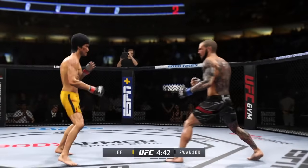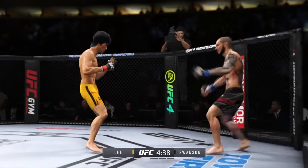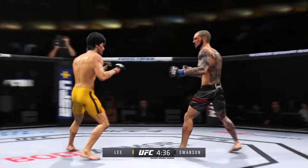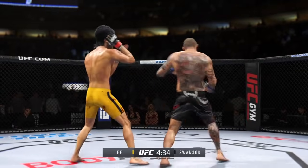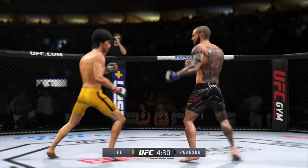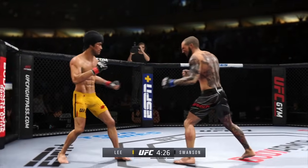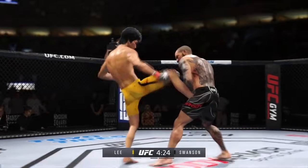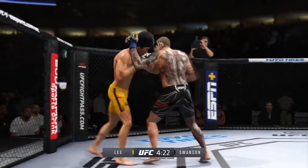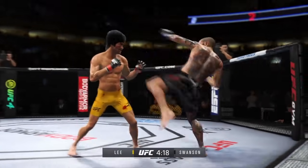Big kick lands. Big power shot there. He continues to work the body. What a punch — beautiful strike as he lands up top, and he does so right after catching the leg. You might have thought he would catch the leg and go for a takedown, but instead he goes for the punch, and he certainly found the range on that one.